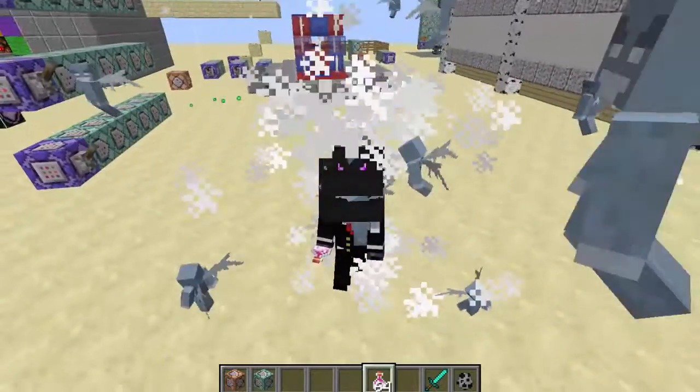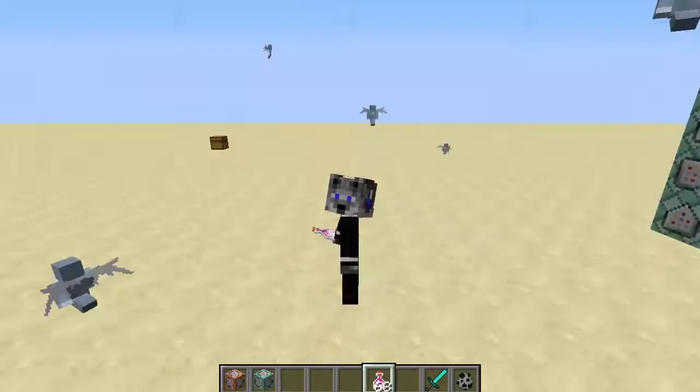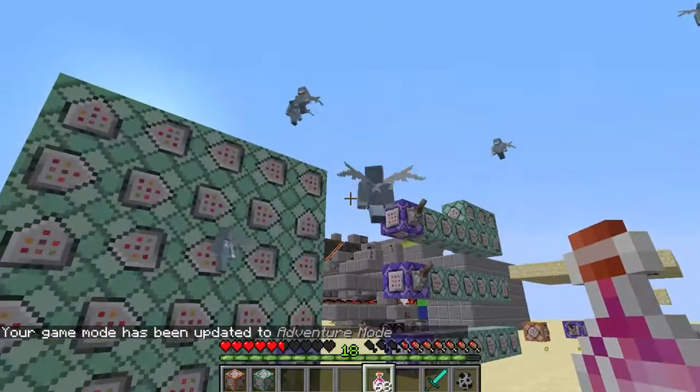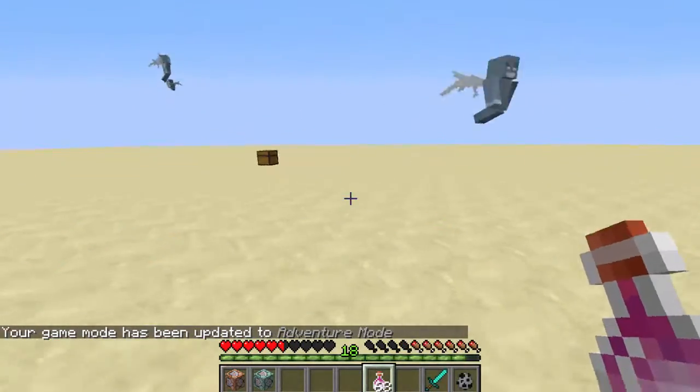Let's do it again. There you go. So basically, you just spit vex everywhere — there's vex all over the air. But if you notice, the vex aren't attacking me. They're my friends. The vex are my allies.